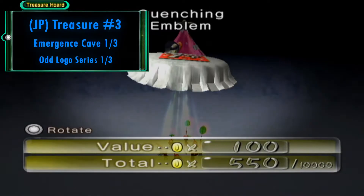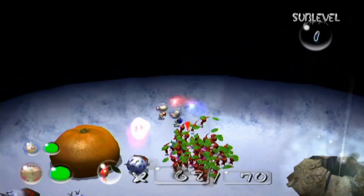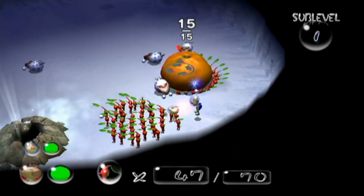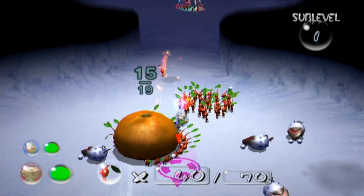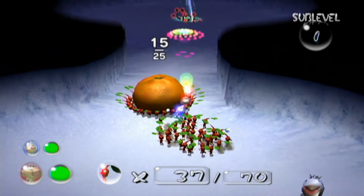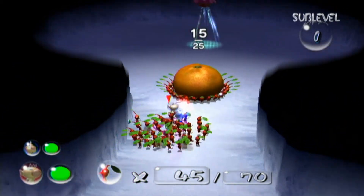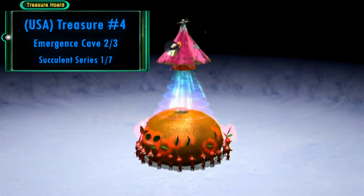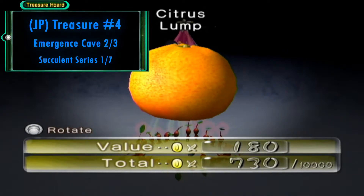We got the Quenching Emblem — that was close, I thought I was going to lose a Pikmin. We have another treasure which is a mandarin. When I looked at the Wikipedia for the real-life item, it's actually called an orange — but that looks nothing like an orange. The shape doesn't represent an orange at all; it looks more like a squashed sphere, which makes it the shape of a mandarin or tangerine. I don't know why they call it an orange and not a mandarin — it's worth 180 Pokos. That's the Citrus Lump.